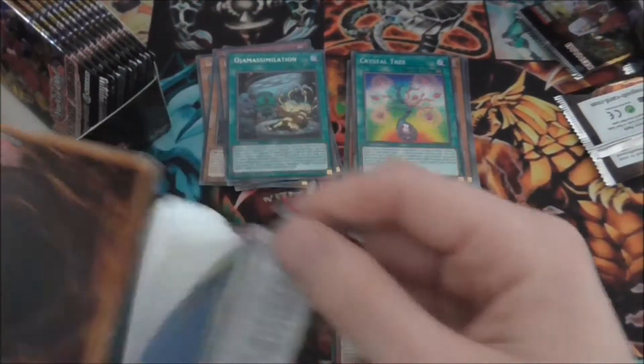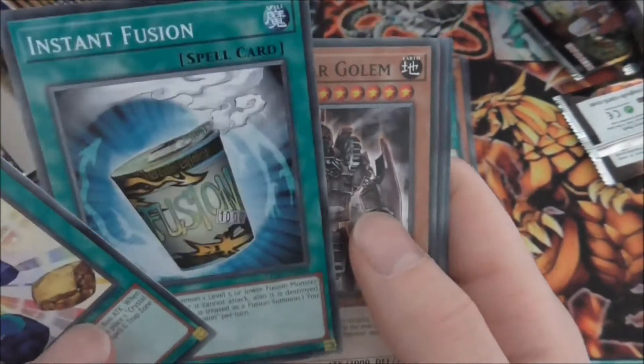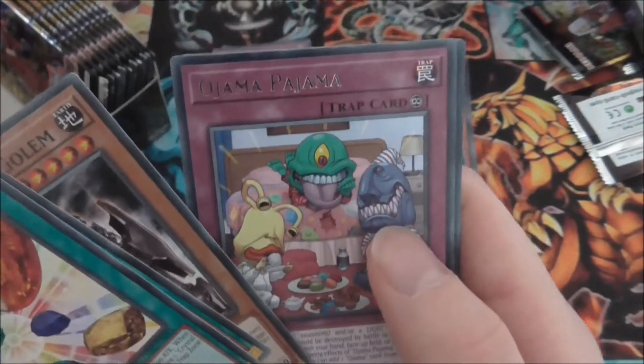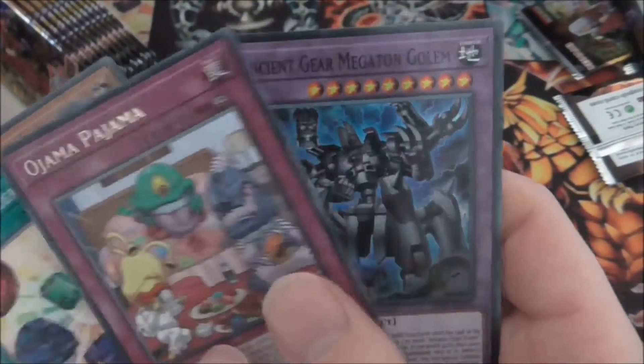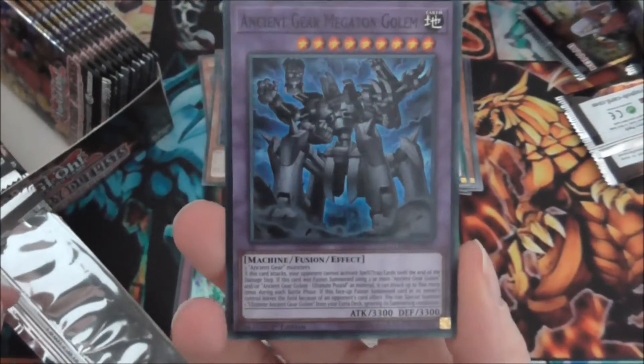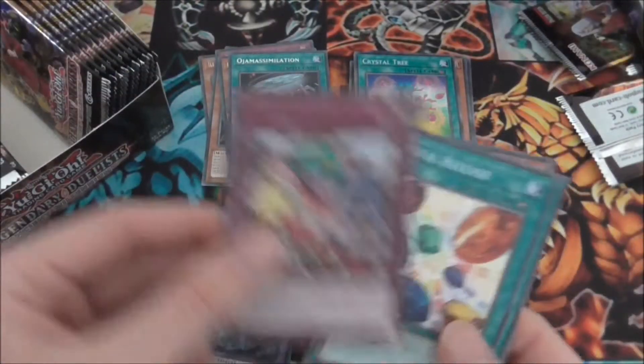Barrel Dragon, A Thousand Eyes Restrict, Arm Dragon Level 7, Crystal Release, and a playset of Illusionless Faceless Magician already! Crystal Tree, Glossphere, Thousand Eyes Restrict, Barrel Dragon, and another Ojama Mastellation — we seem to be pulling quite a few of the same rares. Crystal Release, Instant Fusion — that's our second one — Ancient Gear Golem, Ojama Pajama — I really like that name. And we have Ancient Gear Megaton Golem! This is the new Ancient Gear Fusion and it's a really powerful card.